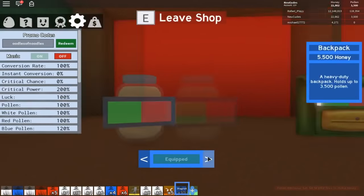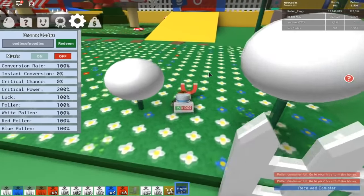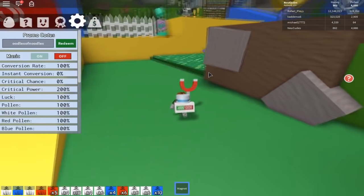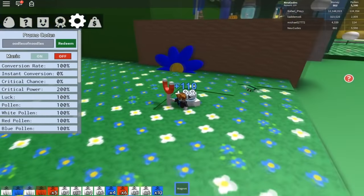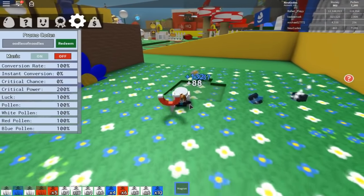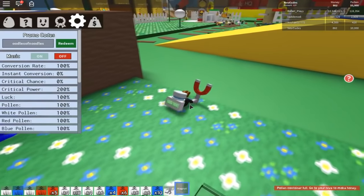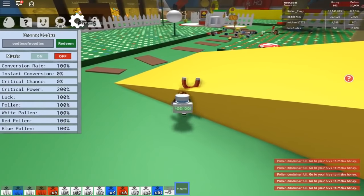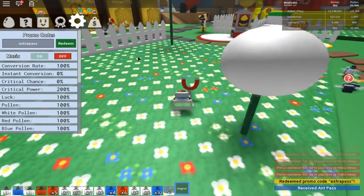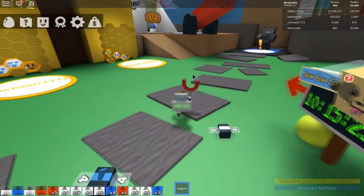Let's go ahead and buy a new backpack and then start using this. We bought it — we now have 10,000 backpack space. Just look at this — we're getting so much from this dandelion field. And when we get to the better one, look at this — we're getting so much honey, actually pollen, but never mind. We used all the codes — wait, I didn't use 'extra pass' — there we go, we got another end pass. That's my second end pass.